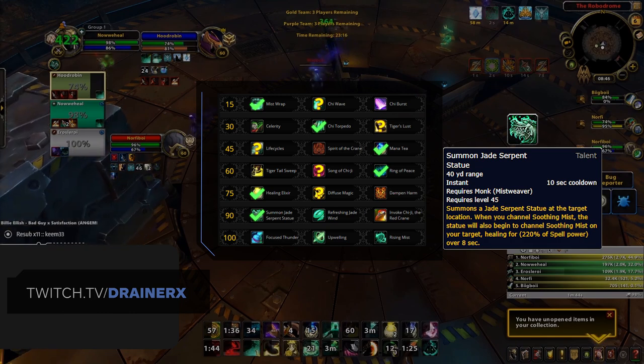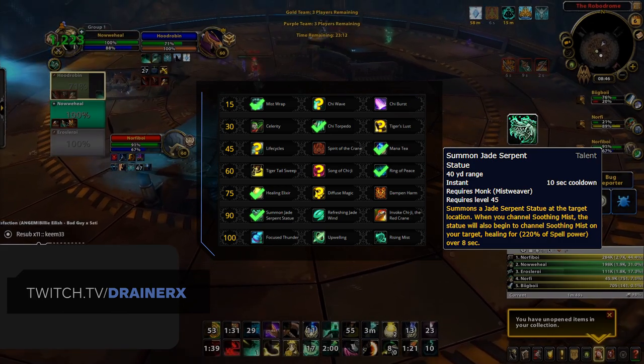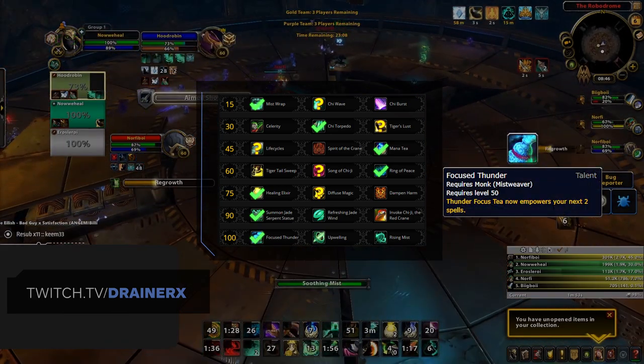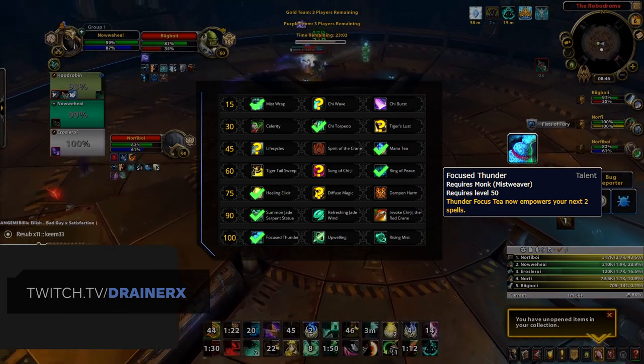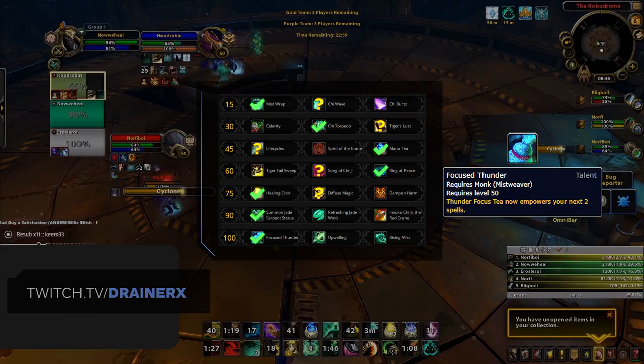Given the current fast pacing of Arena in Shadowlands, you'll want to stay as far away from the action as possible in order to keep yourself and your team alive. The final row also sees one primary choice in Focused Thunder. Although this entire row doesn't really offer anything super strong, Focused Thunder at least gives you the option to increase your throughput or reduce your mana cost when needed.